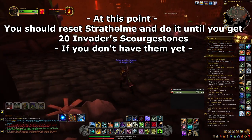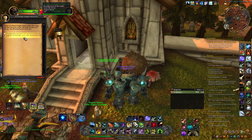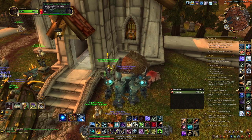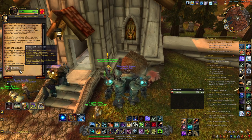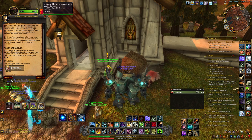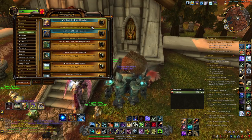Now we're going back to Light's Hope Chapel. We speak to Archmage Angela de Santos and explain what happened. You get a quest — this is where your Argent Dawn reputation comes into play: Honored requires all the regents, Revered is a little less, and Exalted is free. This quest empowers your Argent Dawn Commission so you can now get Corruptor's Scourge Stones in Naxxramas — you need a minimum of five. You get the achievement Wards of the Dread Citadel, which is unlocking the ancient secrets of Naxxramas.